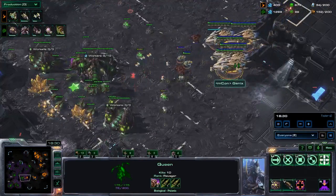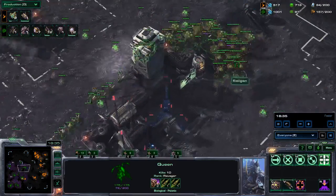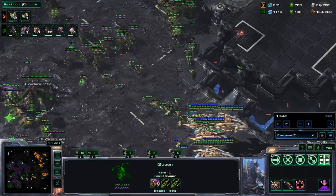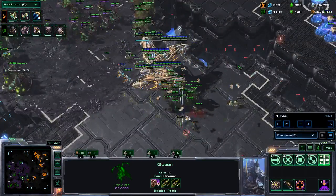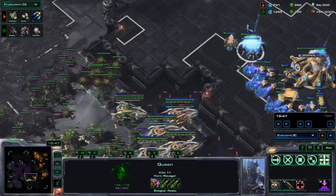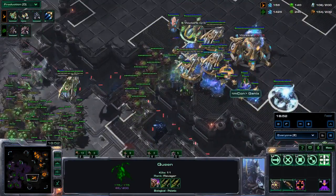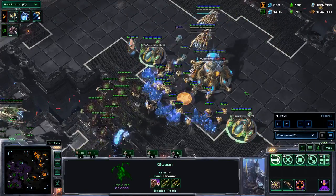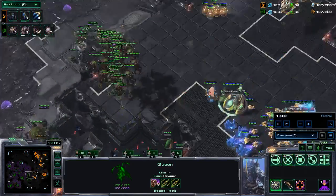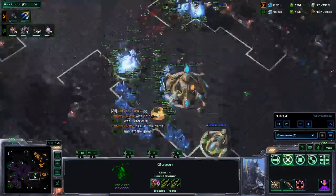He goes for another push out. We have our burrowed infestors — they are slow but they will get here eventually. Focusing corruptors on the carriers and neural parasiting the carriers as well. Would you look at this beautiful cliff — send locusts into that base, could have done that from the start. Then I go in, clean up the last couple of units, and he GGs out.